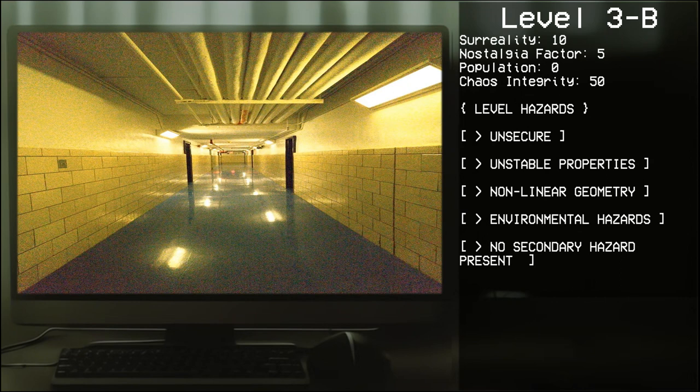Level 3B, Electrical Station. Surreality: 10. Nostalgia Factor: 5. Population: 0. Chaos Integrity: 50. Level Hazards: Unsecure, Unstable Properties, Non-Linear Geometry, Environmental Hazards. No Secondary Hazard at present.